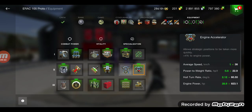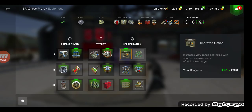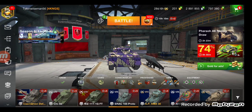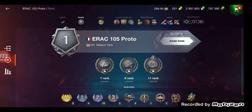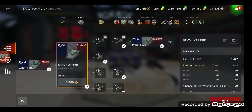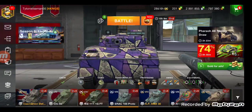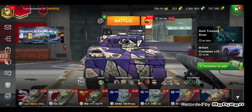Engine accelerator — you already turn like a Beyblade, there's no reason to turn faster. Your view range is good, make it better — you want as much view range as possible. Consumable delivery system, and go for the armor. You have okay turret armor sitting at like 140 apparently, but that's at the gun mantlet.